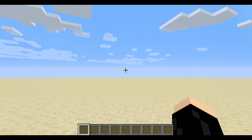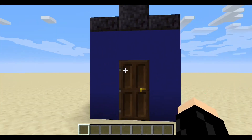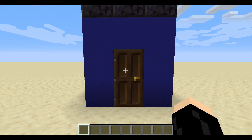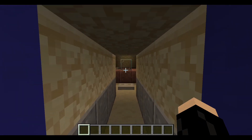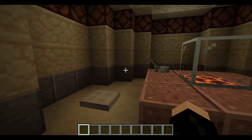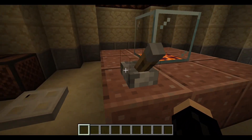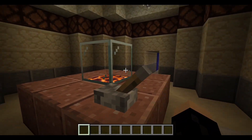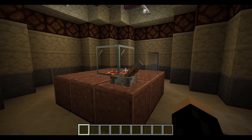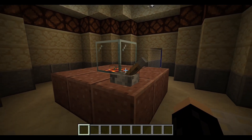Hey guys, Tebo2 here, back with another episode of TARDIS Tutorial. I'm on a different world again today. Let's walk on in, and basically the feature I have today is this dematerialization lever. It's the only control I have on this TARDIS in this world, but that's alright because this is what I'm going to be showing off today.